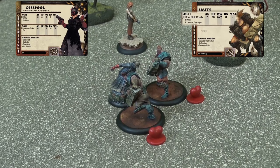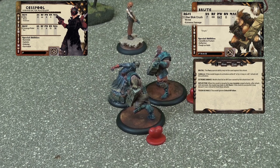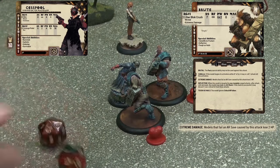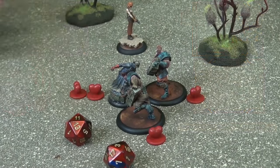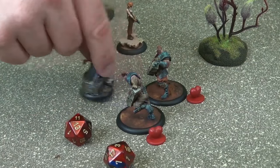Let's take this time to look at the weapon abilities of the Brute. We see here that the Brute's weapon has two special abilities: Brutal and Extreme Damage. Brutal states that the Parry special ability may not be used against it. Cesspool does not have the Parry special ability, so this weapon ability does not apply. Extreme Damage, however, states that when a model fails an armor save caused by this weapon, they lose 2 HP instead of the normal 1. This is very relevant, as Cesspool only has 2 HP, meaning that if he fails his save, he will be slain outright. Cesspool rolls his dice and rolls an 11 and a 3, succeeding in neither check. Cesspool has failed his armor save and suffers 2 damage. Because he only has 2 HP, he has now been slain and is removed from the table as a casualty.